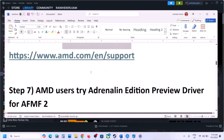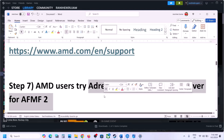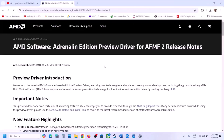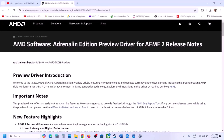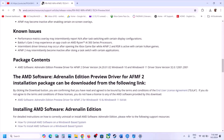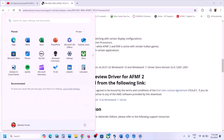For AMD users, you can try the AFM2 driver. Search for it in Google and go to the AMD website. Find the AMD Software AFM2 exe file for Windows 10 or Windows 11 64-bit and download it. Once the download is complete, run the file, install it, restart your computer, and then launch the game and check.